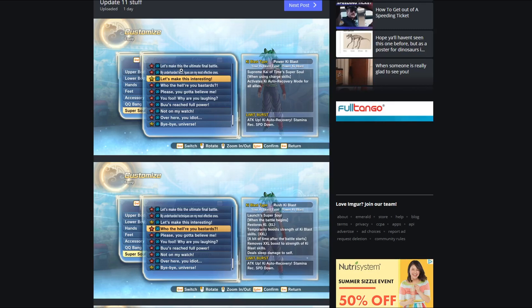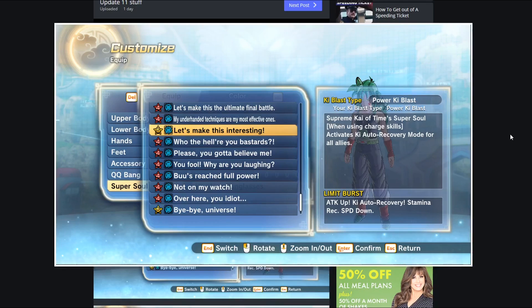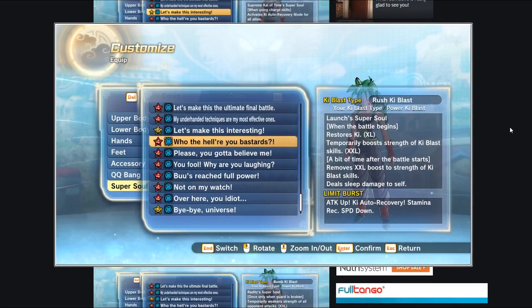Getting into the first one: it says 'Let's make this interesting' — this is the Supreme Kai of Time's super soul. When using charge skills, it activates Ki auto-recovery mode for all allies. That may not be too bad for the new online Tour mode, expert missions, or parallel quests, because you use charge skills and it activates Ki auto-recovery for teammates. Not the greatest for yourself, but for the online Tour mode it definitely has some uses.